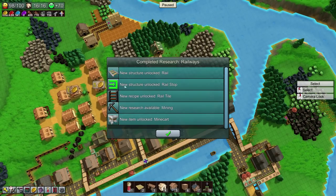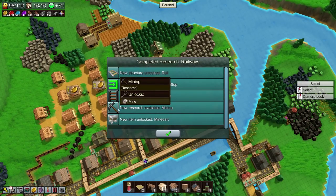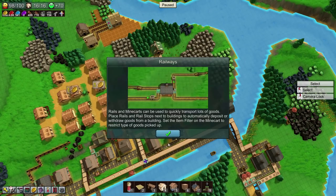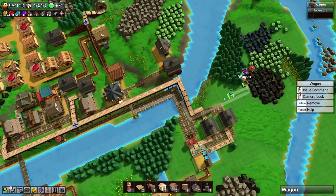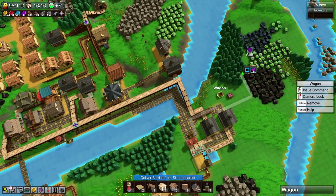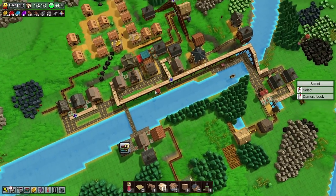We have unlocked rails! New structure unlock: rail, rail stop, rail tile, mining, and a minecart. Rails and minecarts can be used to quickly transport lots of goods. Place rails and rail stops next to buildings to automatically deposit or withdraw goods from the building. Set the item filter on the minecart to restrict the type of goods picked up. So that would be the deposit loop and that would be the extraction loop — actually seems quite cool. That may well be the big help for us here.